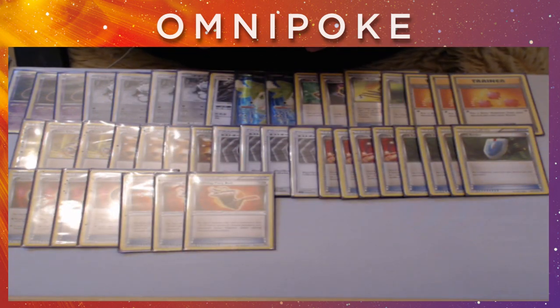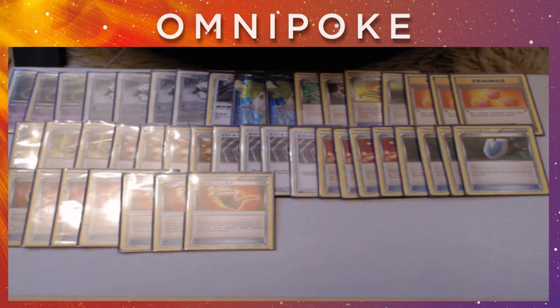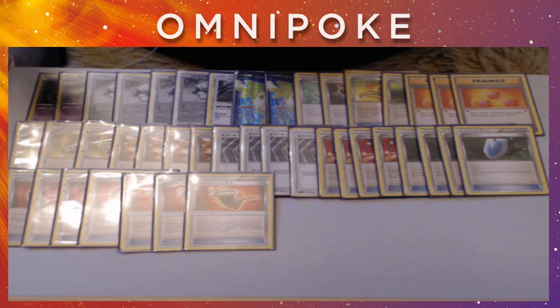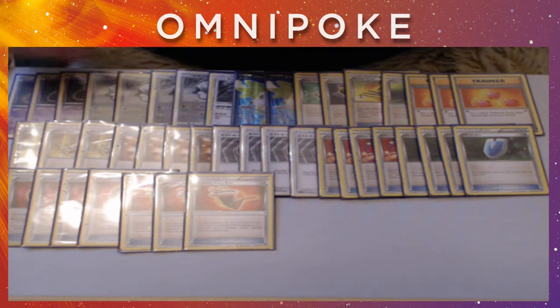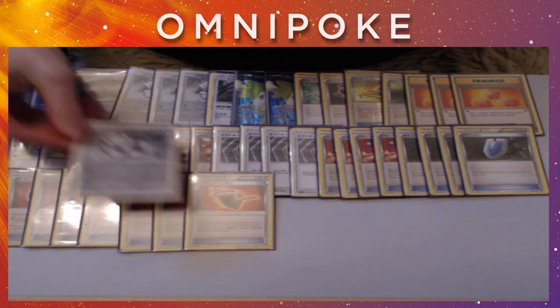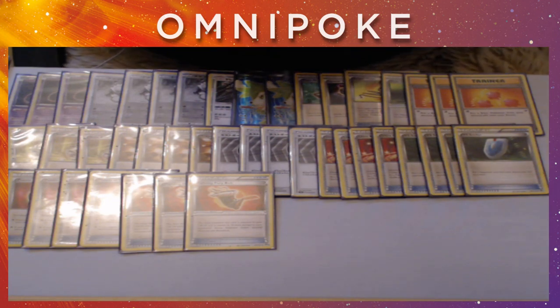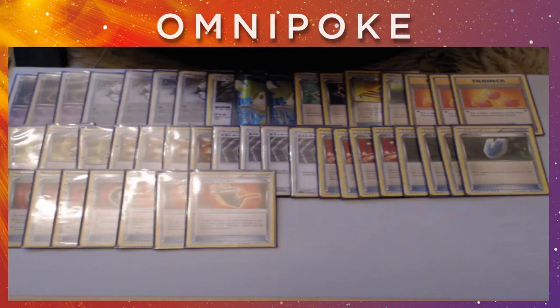From there we are playing 3 Fighting Fury Belt. At the moment I'm playing a Fury Belt build because I just like having the high HP Passimians. I've also toyed around with having 4 Bursting Balloons — if you're doing 130 with a Mew and you put a Bursting Balloon on, they basically can't attack into you because they knock themselves out a lot of the time. At the moment I'm happier with the Fury Belt build. A 150 HP Passimian often gets a lot of value — you get 2-for-1s all the time as long as they can't respond with a 1-hit KO. But I could also see being more aggressive with Balloons as a decent option. I think they're both very viable.